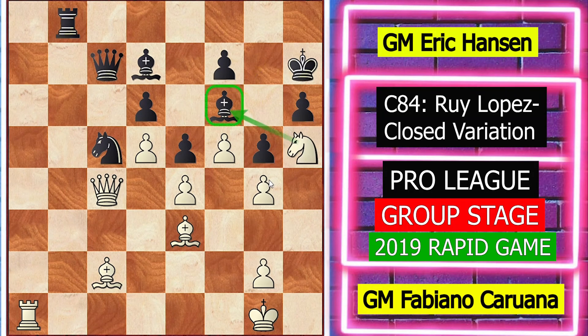Black played bishop to e7. Now black is completely losing — he again made a blunder and allowed the same tactical combination.